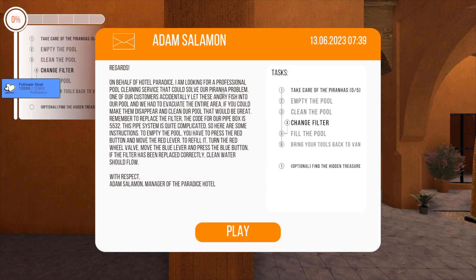'On behalf of the hotel, we need a professional cleaner.' Oh no — they have piranhas! No, why? Piranhas in a pool — one of the customers let them loose. Great. The code for the pipe box — we need to write this down. Pipe box code: 5532. I hope this is in-game. The pipes are complicated — 'empty the pool, press the red button and move the red lever. To refill it, turn the red valve then the blue lever, the blue button.' Oh my god, this is so complicated.